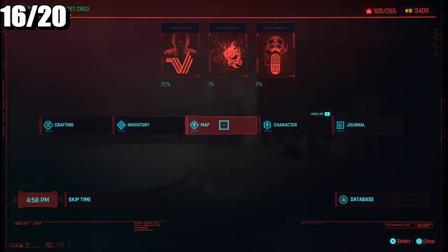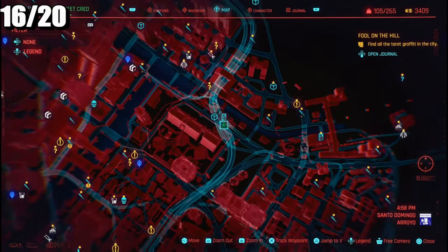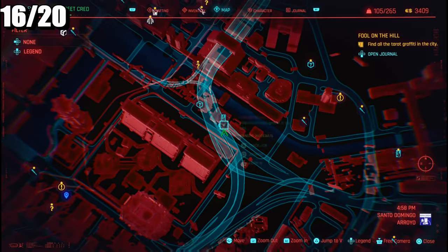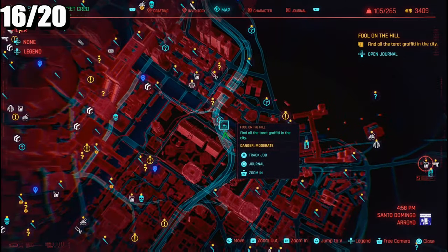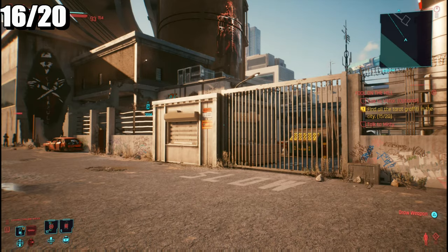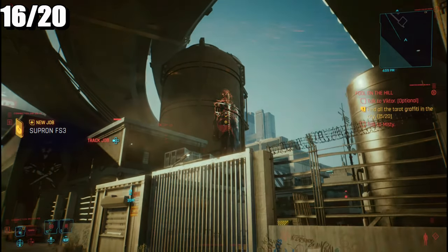The sixteenth one is in Santo Domingo. Here is the location — there was Haywood, so I just came down and it's right over here. I can't get through the gates, so the best thing to do is just scan from outside.